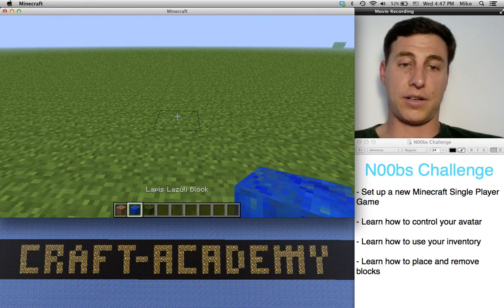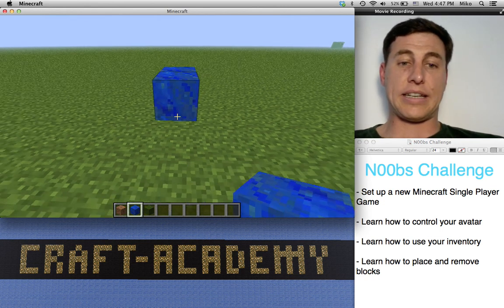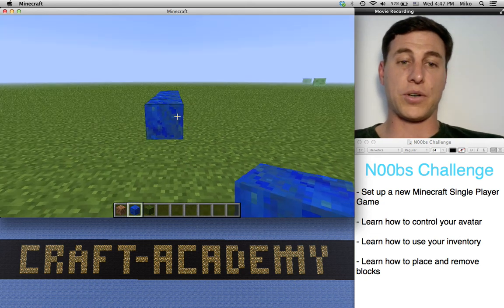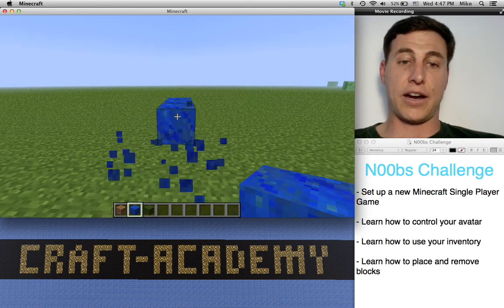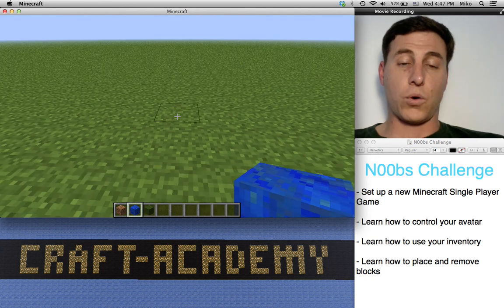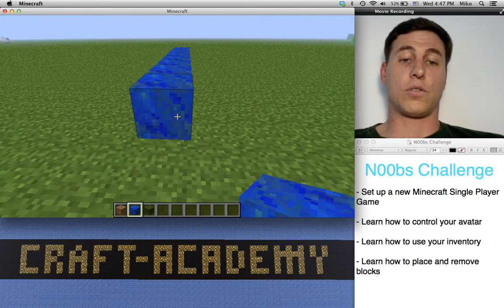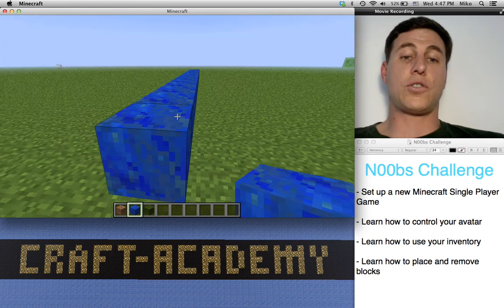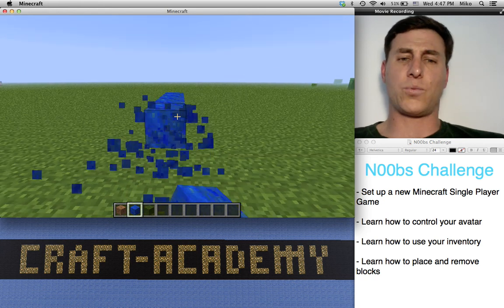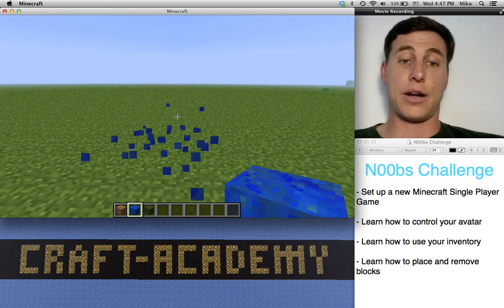Let's put something a little more easy to see. As you can see, Minecraft building is really simple, because all you're doing is just clicking on the areas — and that's it. A couple of nice tricks: if you hold down the button and then move backwards or forwards, you can then do a whole series of blocks really quickly, and people end up getting really, really fast at placing and removing blocks.